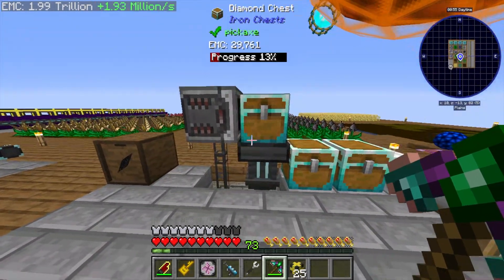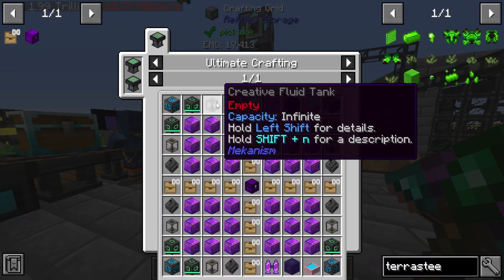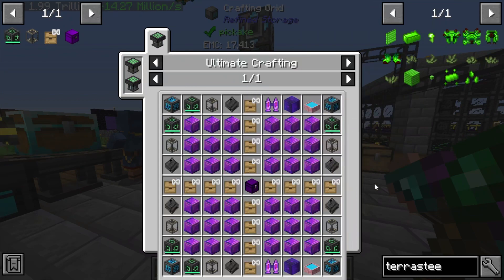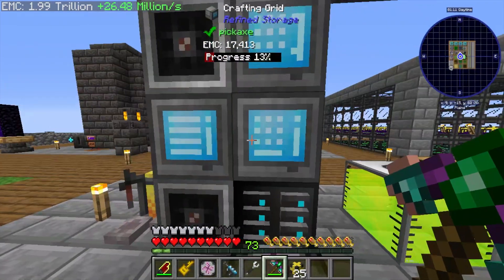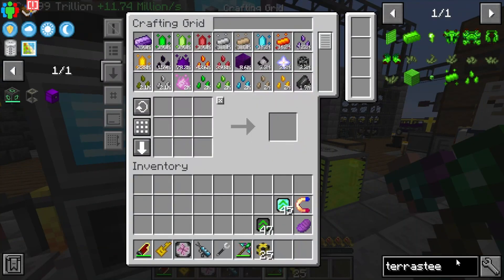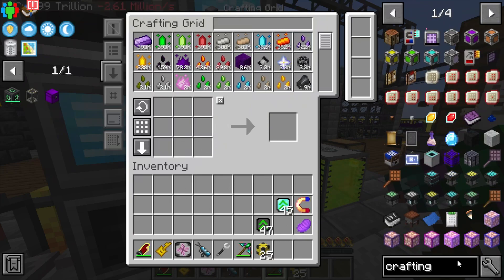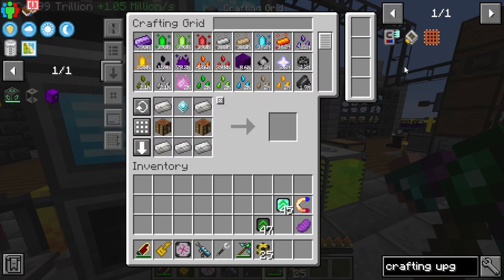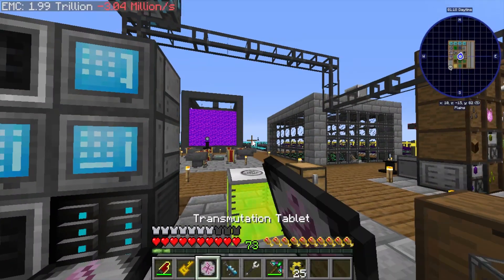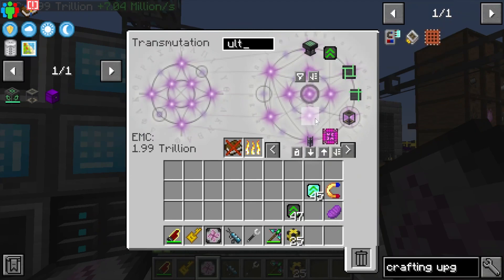In today's episode I want to handle the creative tank, creative energy cell, and maybe the creative storage upgrades as well. Before we can do all of that though, we should be able to go ahead and make ourselves a crafting upgrade from Refined Storage, and we're going to tell it to craft ultimate singularities on autocraft.